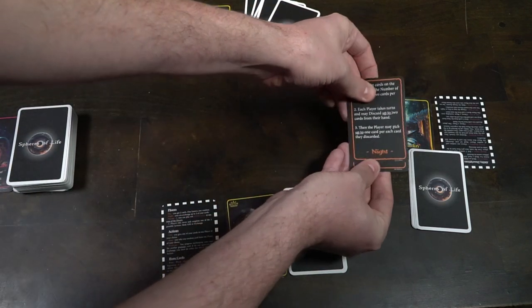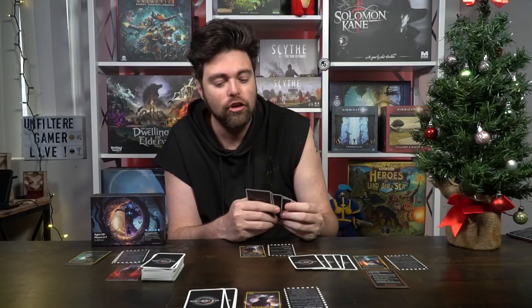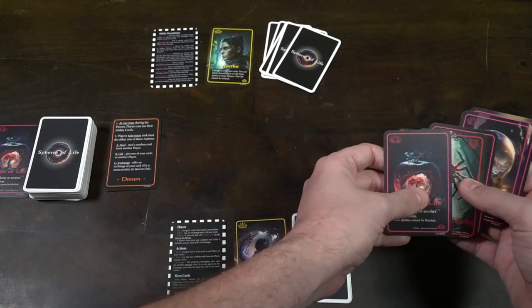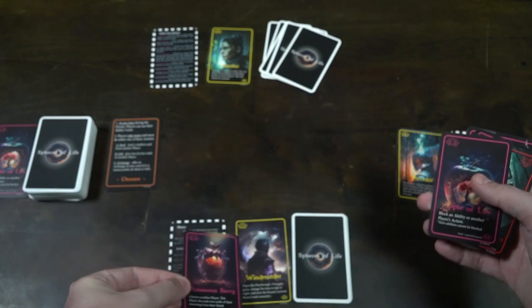Now in the dream phase, at any time you can play action cards. Players cannot overlap action cards except in the case of countering — certain cards let you prevent another player's action. You can play back and forth as many of these cards as you want. This is the only phase in which you can use action cards.